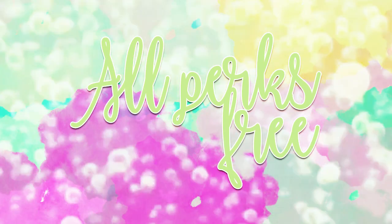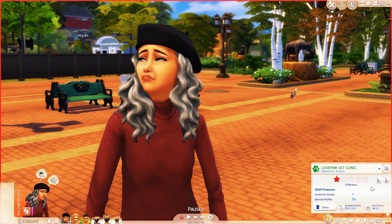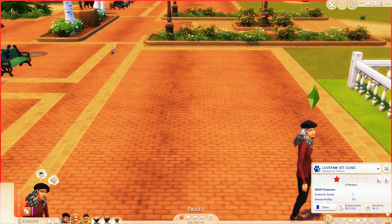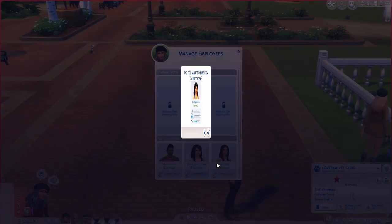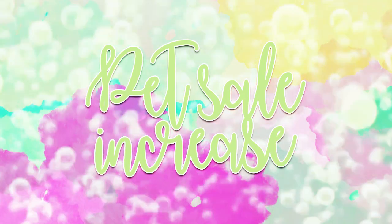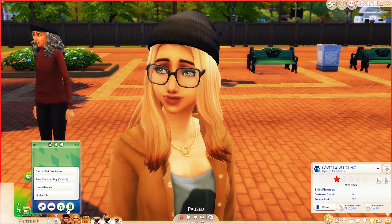This next mod also allows for easier gameplay — it makes all the perks in the game free. It includes 7 files: 3 aspiration perks, club perks, restaurant perks, retail perks, vampire perks, and veterinary clinic perks. You don't have to download every single file — just download the vet clinic perks if that's all you want. This means you don't have to work for any of the perks and it will make the veterinary career so much easier. But if you're not into cheating, don't download this mod.